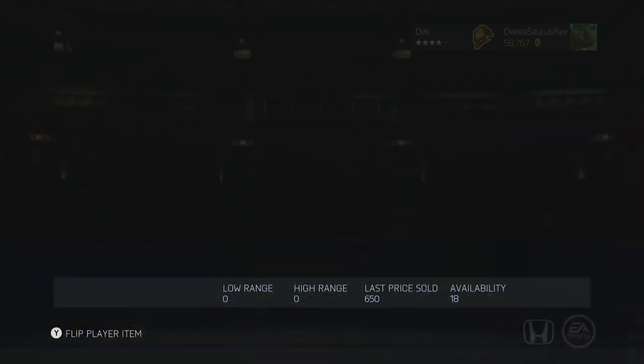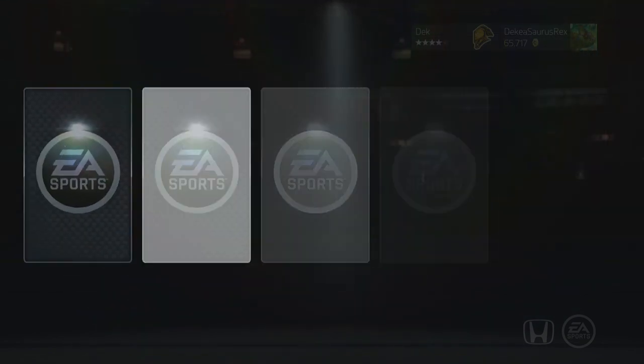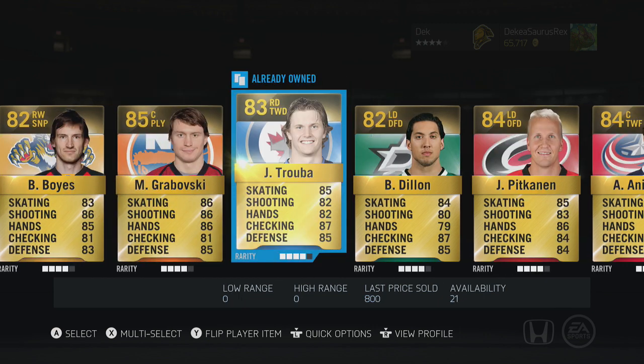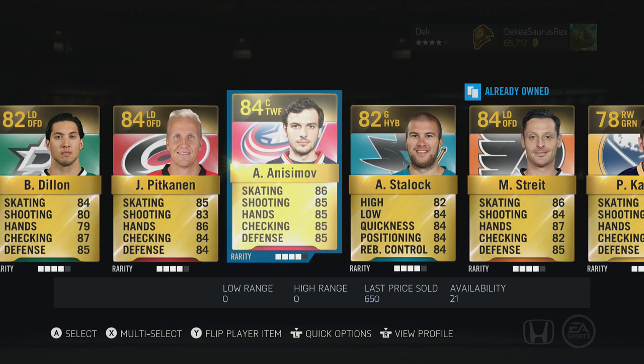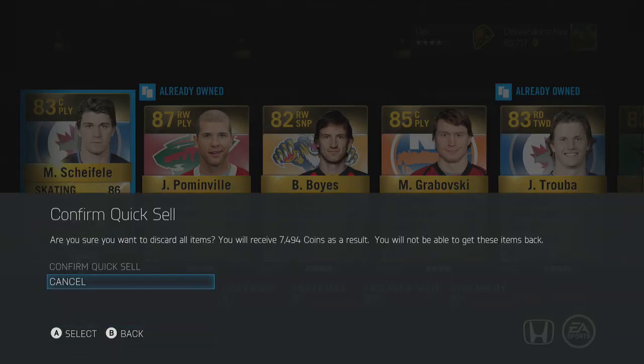These packs are probably the best packs in the game — obviously there are better versions of them — but 12 rare players is a pretty good pack. Unfortunately this one has Coletta and Goudreau, so this is not a good pack. Pondville we could probably sell for like 1.2 or something, so basically that was a quick sell pack.